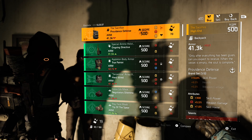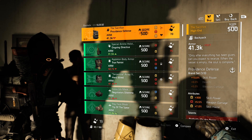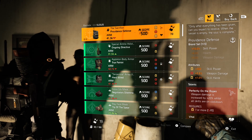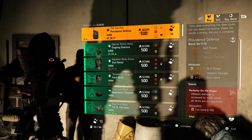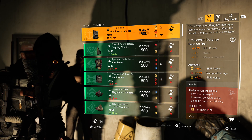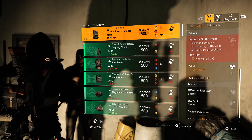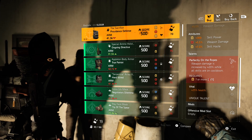This is the Sacrifice — it is a named Providence Defense backpack and it has Perfectly On the Ropes. This is the first time I've seen it in the Thieves Den. It might have been out before but this is a good one. You have two yellows and a red. Remember, On the Ropes requires seven yellows. It also comes with a red mod slot, so you can keep that weapon damage and re-roll the skill haste or the skill power.